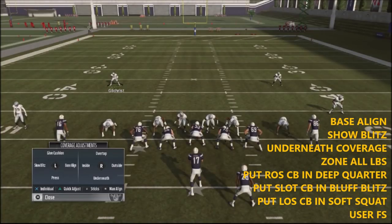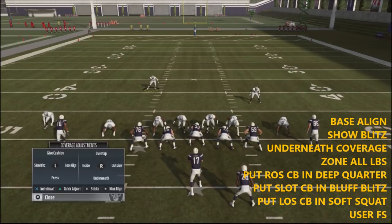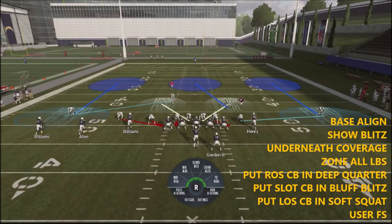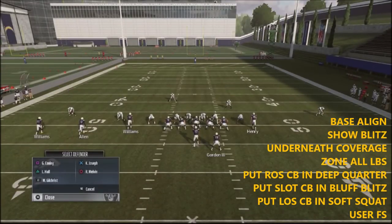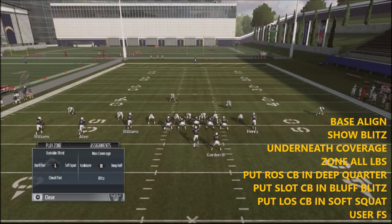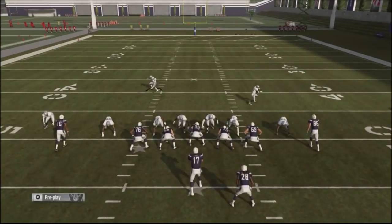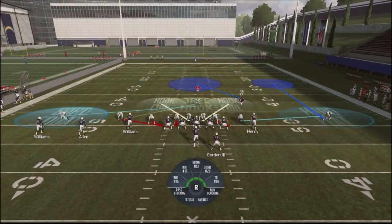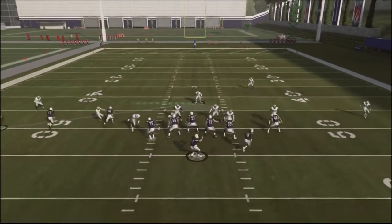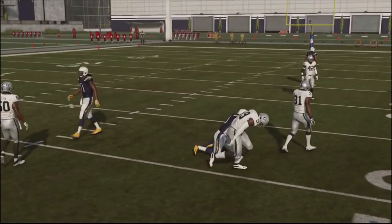So this is the defense and how we set it up. Base align, show blitz, underneath coverage to get ourselves some hard flats. Zone all of our linebackers. Take the slot defender and put him in a bluff blitz — he's going to put me in a three-rec zone. Take the left-of-screen corner and put him in a soft squat, then take the right-of-screen corner and put him in an outside quarter. If we can press, we'll press. When pressed, that outside quarter actually gets better leverage — it gets a kind of deep corner route by the tight end. He throws right into coverage; if I had better players, they might actually make a play right there.